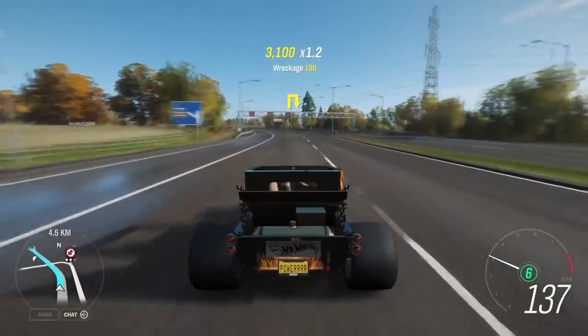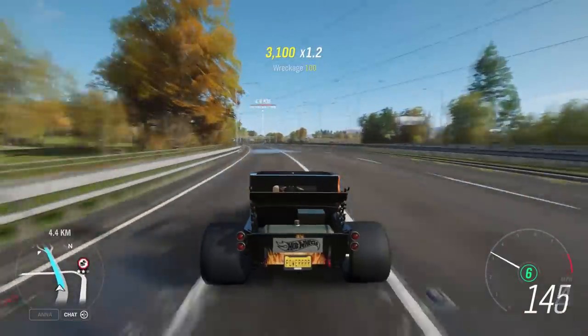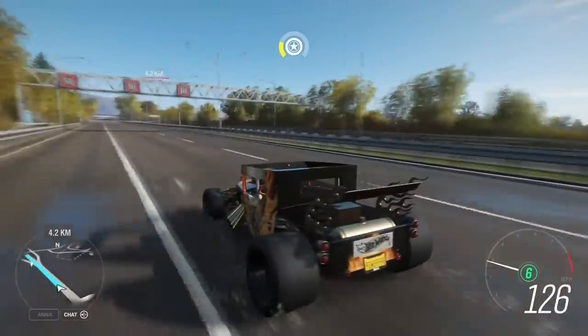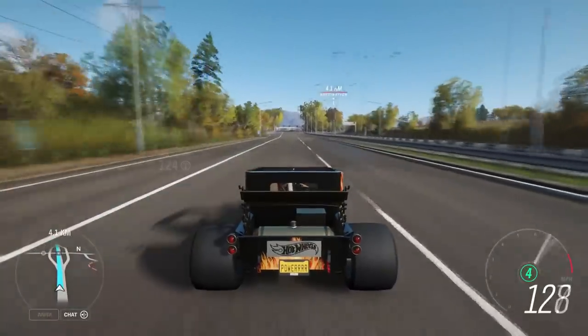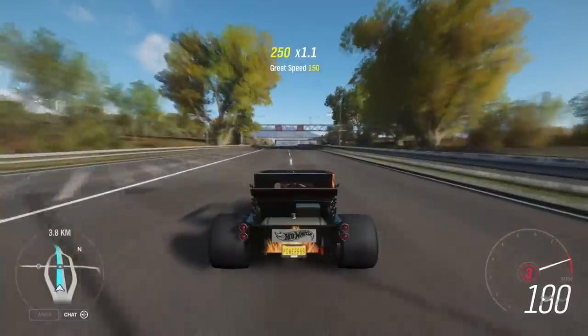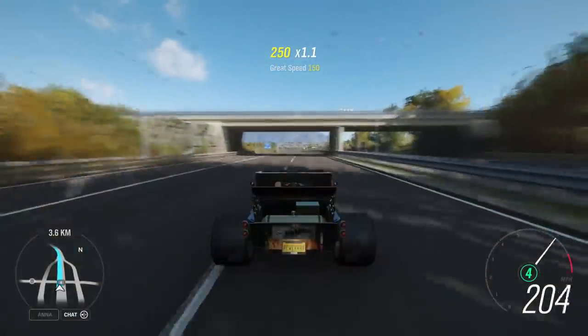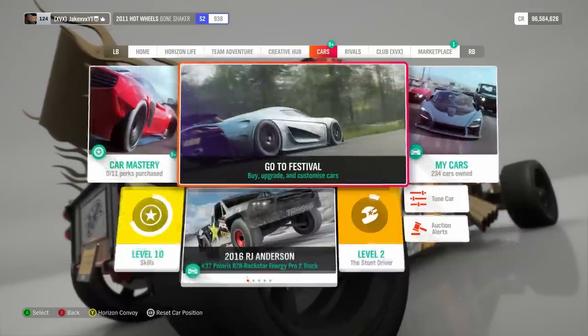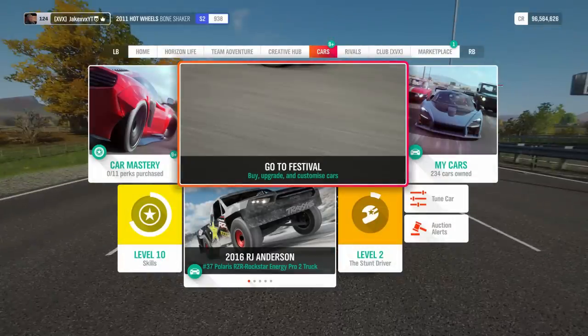It's worth mentioning this is actually an engine swap as well — I put a 7.2-litre racing V8 in it. I'm not sure what the stock engine is like, but this produces about 1,400 horsepower and you can really tell. Look at the size of those rear tires as well — it's absolutely mental. Just out of curiosity I want to go and see what the standard engine is like, so let's fully upgrade that and have a look.